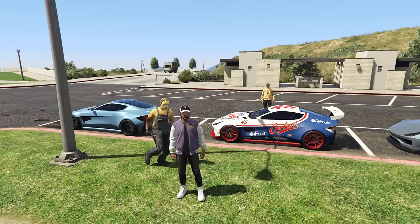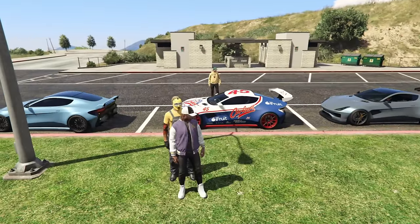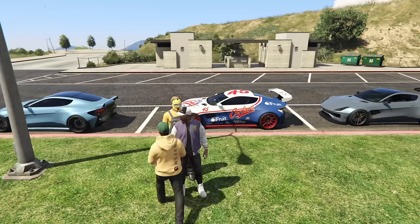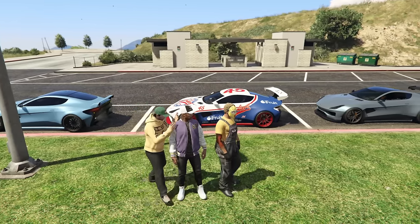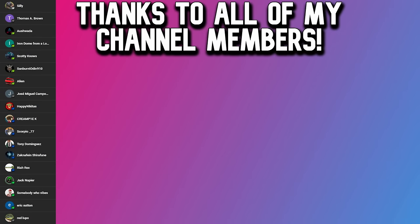Thank you guys so much for watching today's customization battle. This is NPC's car in the front, this is mine in the middle, and Twingo's is at the back there. Make sure you guys go and vote in the pinned comment down below — get those votes up. We need to start getting into the thousands. You can vote for all three of us, two of us, one of us, whatever you want to do — you can even get on burner accounts and vote for whoever you want to win. Go subscribe to NPC as well as Twingo and myself if you guys are new, and we will see you in the next one. Until then, take care — peace.